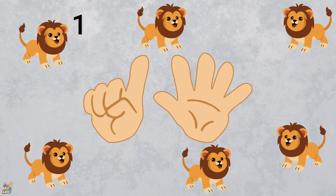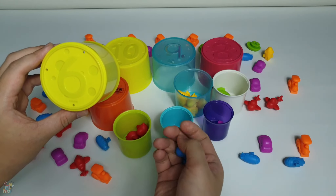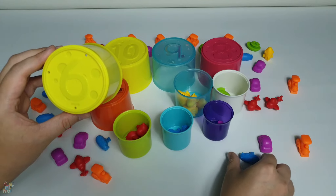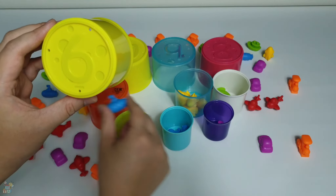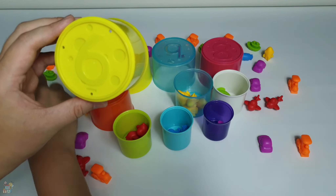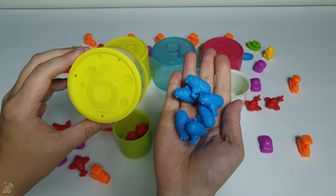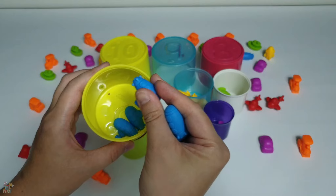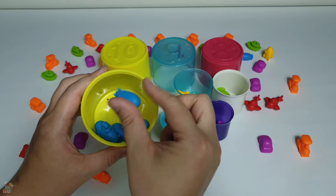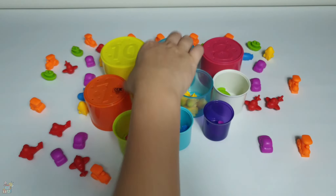Number six! Let's see six on the finger. And there are six lions — let's count: one, two, three, four, five, six. Six lions! I'm gonna choose these blue submarines. Let's put them inside the cup — one, two, three, four, five, six. Six submarines!